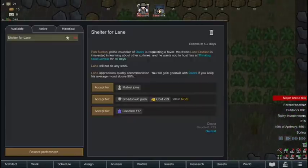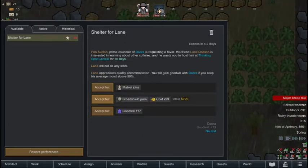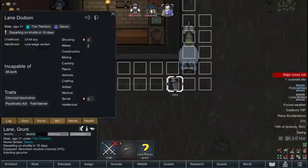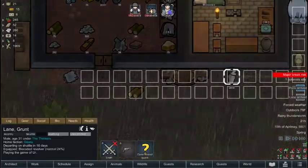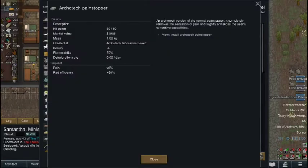And now we have a quest: Shelter for Lane. Someone wants to stay at our colony for 16 days. One of the rewards is gold and a broad shield pack. Because the quest is just to host someone for 16 days, I'll do that. Welcome to the colony, Lane. He's immediately going to go inject Gojuice, but we're not going to let that happen. And we have an exotic goods trader showing up. So we're going to sell our Thrumbo off because he wasn't going to stay with us forever anyway. Using that money, we can buy an Architect Pain Stopper, which completely stops people from being in pain and also makes them much smarter.